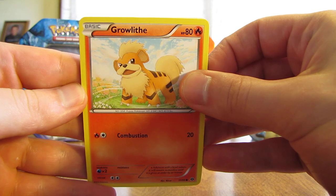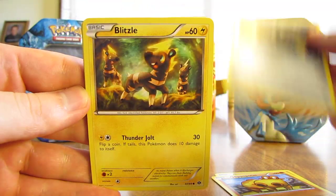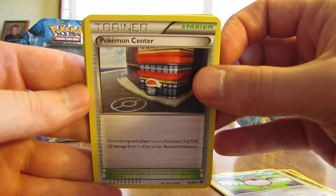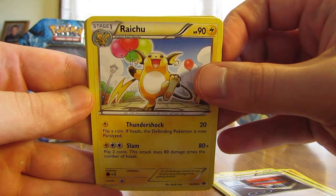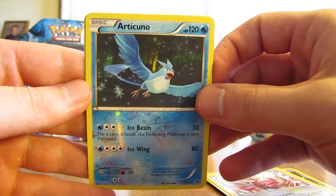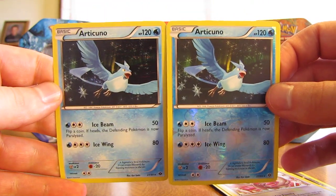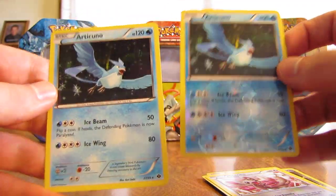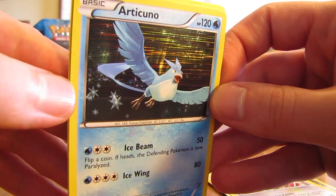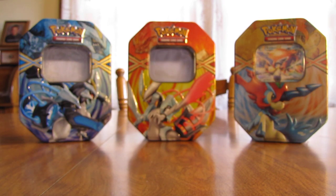This Next Destinies pack starts off with Growlithe, Hippopotas, Farrowseed, Blitzle, Pidove, Pokemon Center Trainer, Raichu, Minccino. There's an Articuno Reverse Holo Rare — very nice. And the actual rare in the pack is an Articuno Holo, so two very nice cards: one Reverse Holo and one Rare Holographic. There you can see the pattern on it. That's an excellent pack. Articuno is definitely one of my favorite Legendary Pokemon.